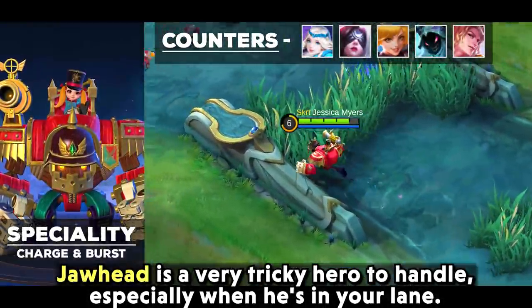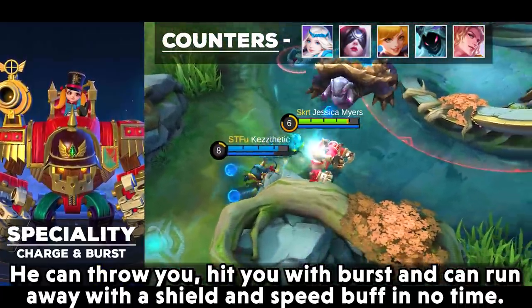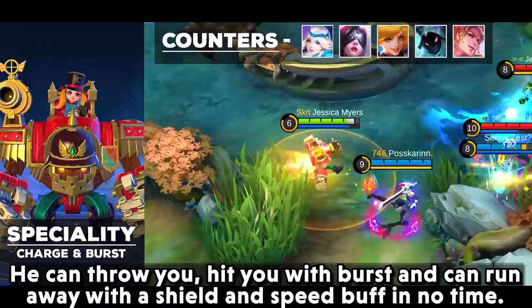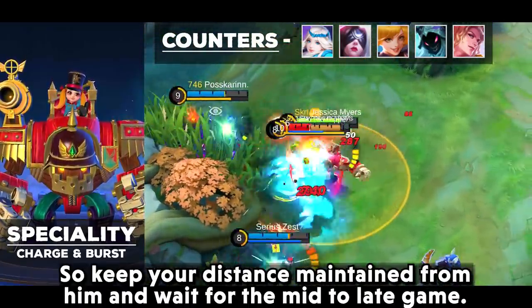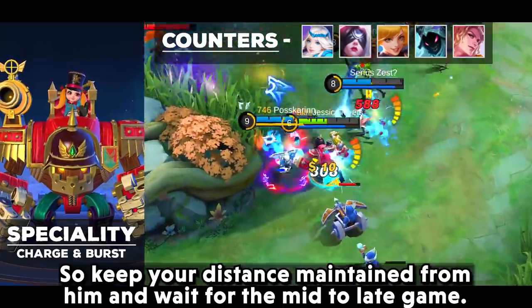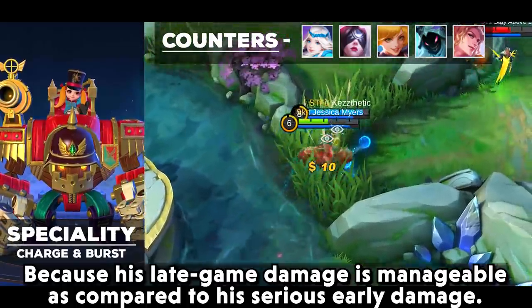Jawhead is a very tricky hero to handle, especially when he is in your lane. He can throw you, hit you with burst damage, and run away with a shield and speed buff in no time. Keep your distance from him and wait for the mid to late game, because his late game damage is more manageable compared to his serious early damage.